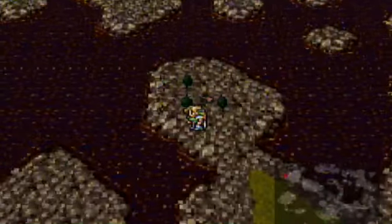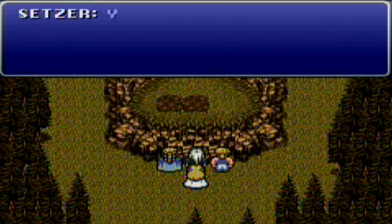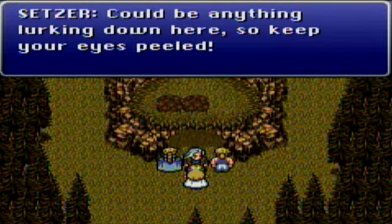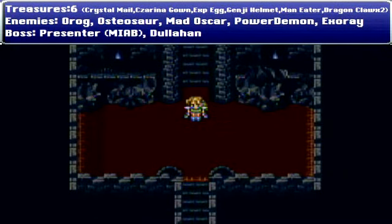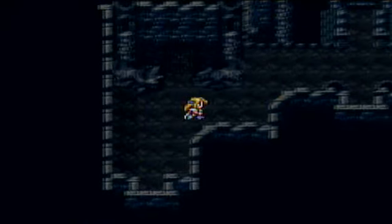We're over here at the other white dot on the map, and we are at Daryl's Tomb. If you didn't see, it was spelled hella weird — D-A-R-I-L-L — and Setzer said it as D-A-R-Y-E-L. Just so you know the discrepancies and the awesome typos that are in this game. Anyways, obviously we're going to fight some new enemies up in this bitch. You couldn't have come in here without Setzer — it would just be a blank area.